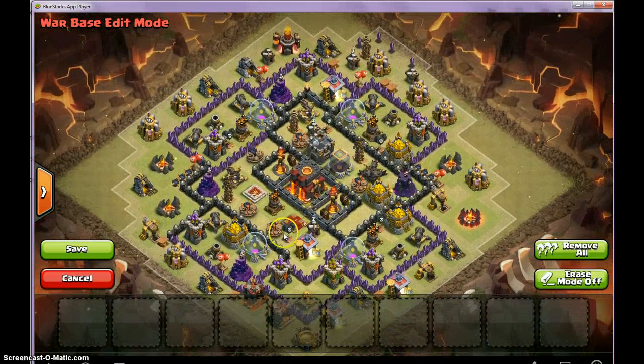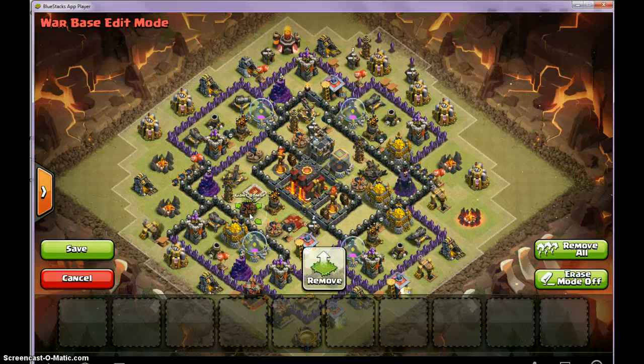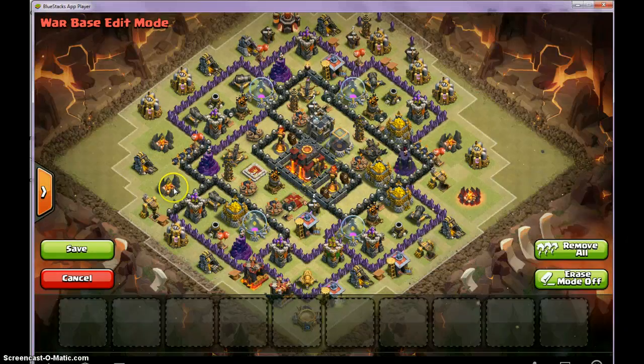Now, Trap Placement — you don't want Giant Bombs in between defenses, like I mentioned, if you're purely defending against GoWipe. In the conclusion for the Town Hall 8 Base Building Series I'll mention where to place your traps to cover them all best. But if you're just purely defending against GoWipe, you want to place them somewhere where your heroes draw them in. This is a good spot because you don't need to defend against Hogs at Town Hall 10 if you have a multi-Inferno.